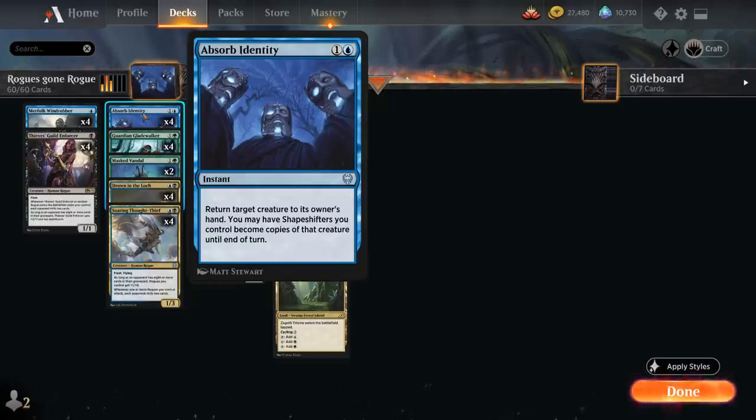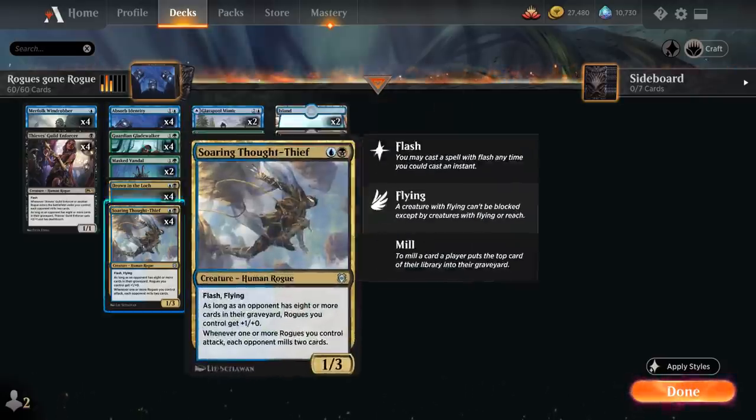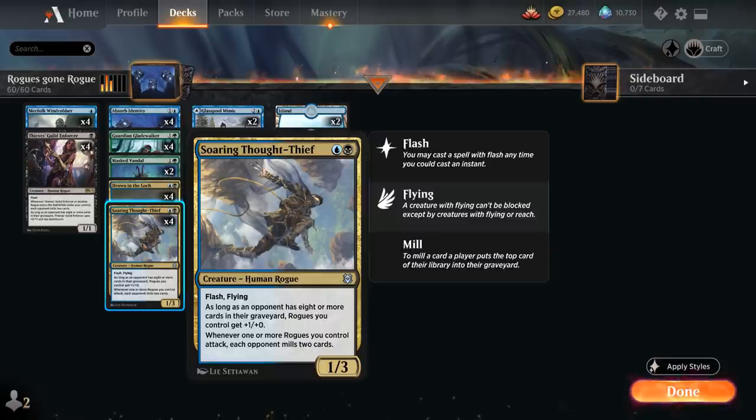Another trick with Absorb Identity is bouncing our own creature. The creature we typically want to bounce is Soaring Thought-Thief, the two-mana 1/3 Rogue with Flash and Flying. As long as an opponent has eight or more cards in their graveyard, Rogues we control get +1/+1. And whenever one or more Rogues we control attack, each opponent mills two cards. Soaring Thought-Thief is great in multiples — we get multiple +1/+1 bonuses and mill the opponent for two for each copy in play when we attack.